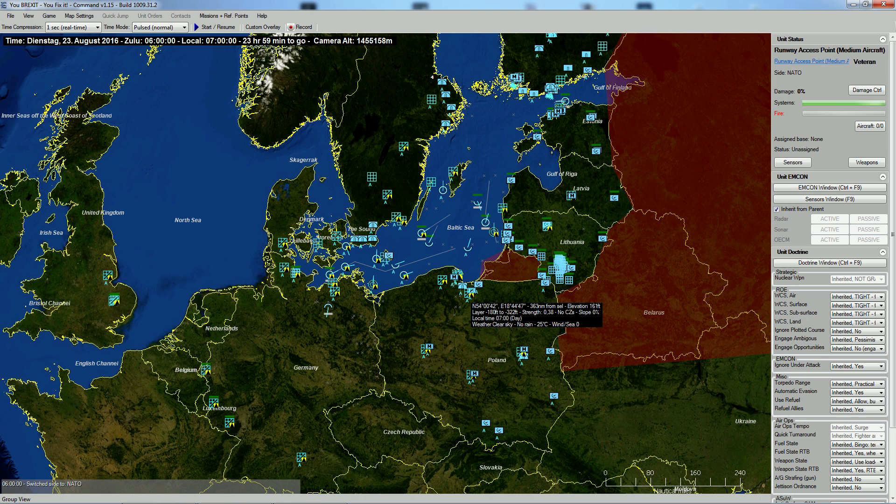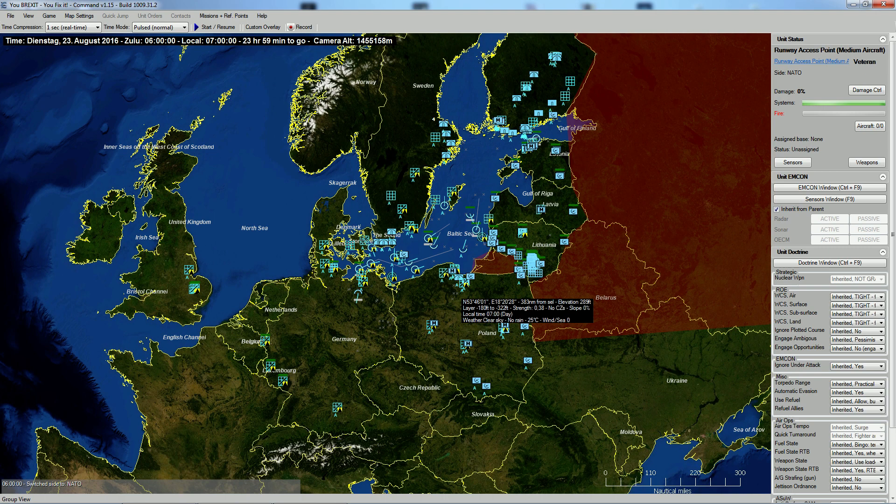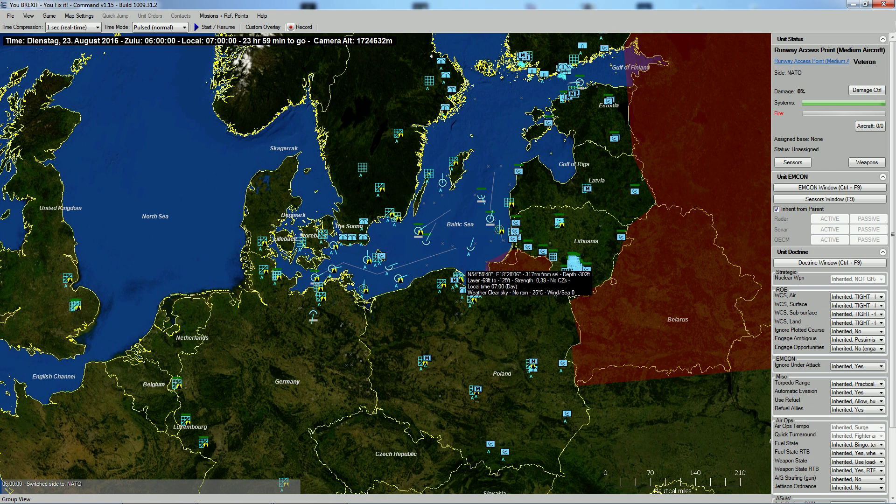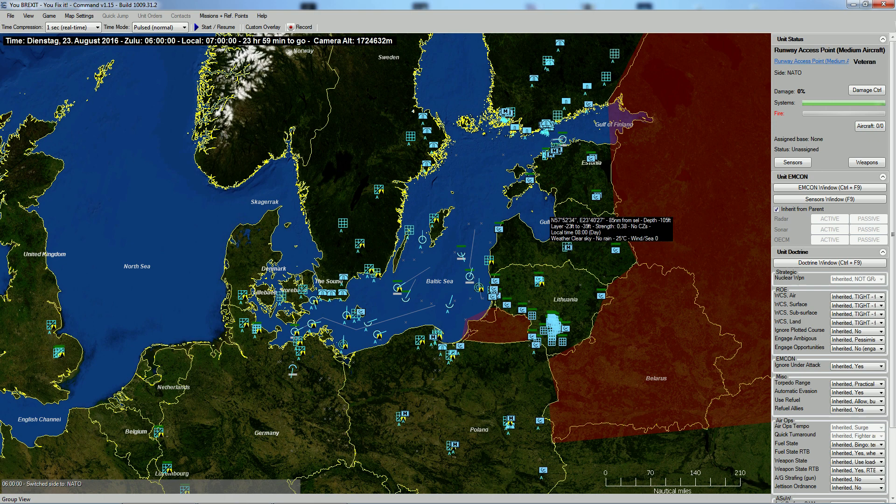This is the interface — you might think it's ugly, but it's very functional. This is pretty much what a NATO controller would see on one of these ships in the Baltic Sea trying to get a view of the situation. It's a deep, deep simulation. Let's talk about the game a little, then the scenario we're facing, and the plausibility behind a war between Russia and NATO — because I think it's much more likely than people realize. I don't think it's more than 50%, but there's a significant chance.